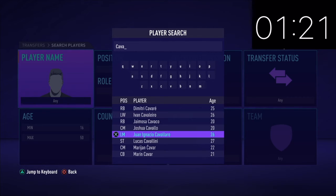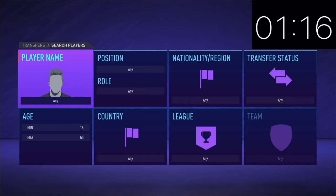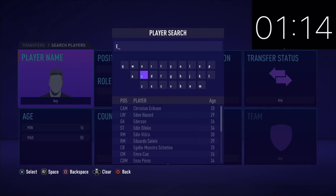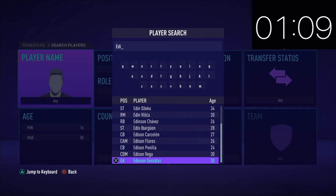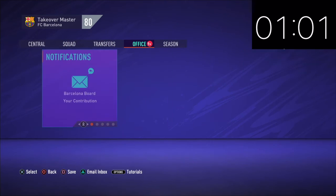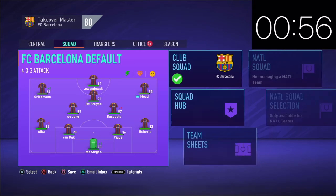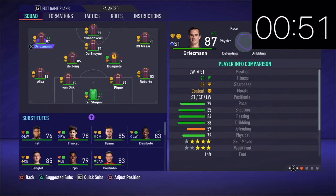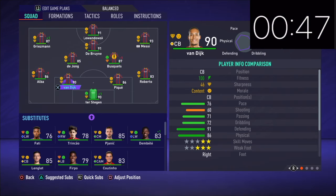Cavani is 33, so he's not as old. Looking for Edison Cavani — where is he? I'm completely messing this up. Edison Cavani is not here. That's it — we did everything we could. In the end, we used most of our budget. Even if we got someone, it probably wouldn't have done much because we don't have enough money to get a starter. The only problems we really have are maybe this right back position with Sergio Roberto.